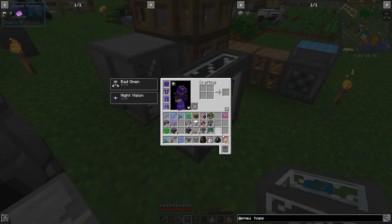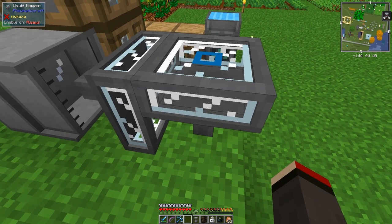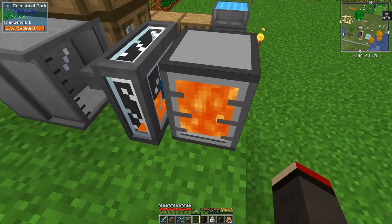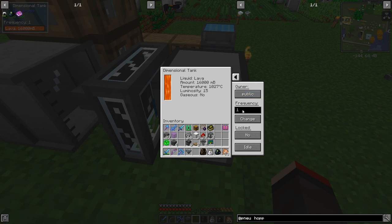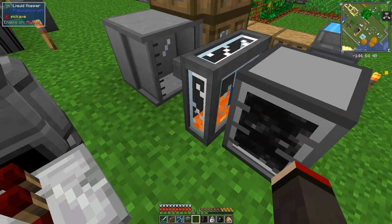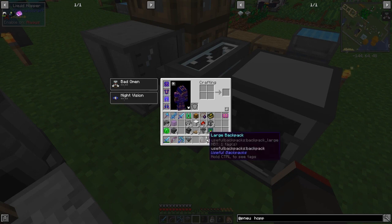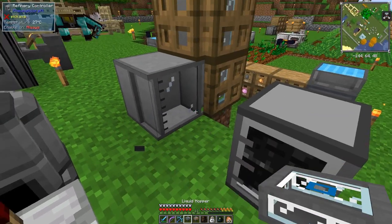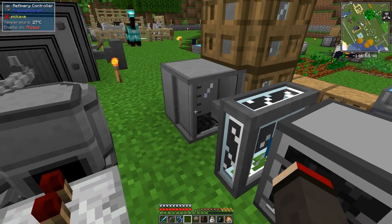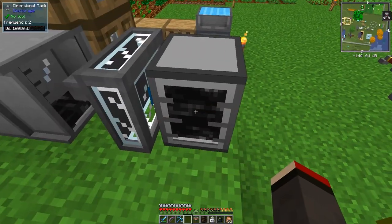There we go — try again. The tank is there and the hopper is here. I don't want the oil to go into the lava tank — I need to change this to channel two because channel two is oil. That means I've got to get rid of this lava. I'll break this and put it the other way around — that's now going to get oil.